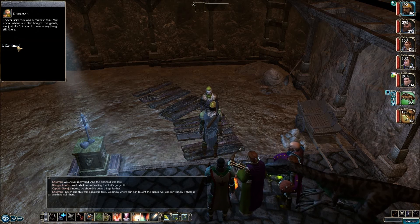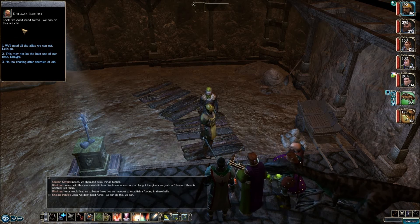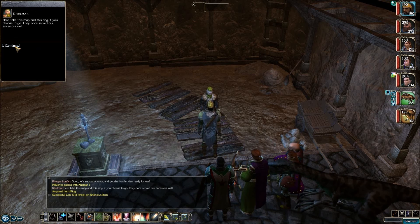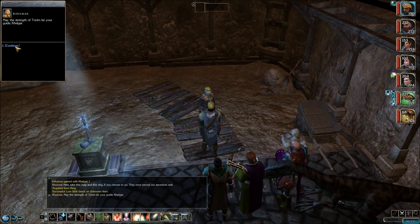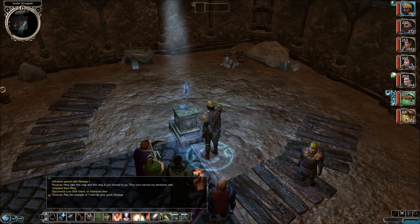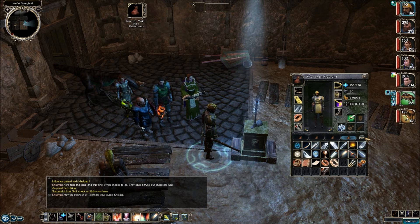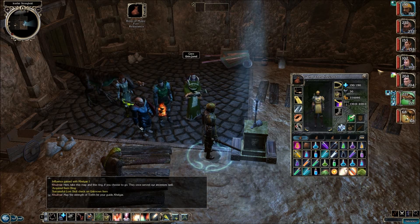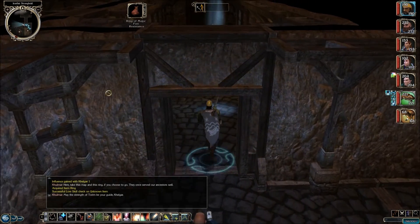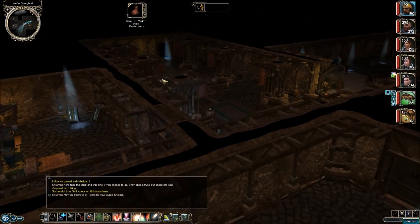We gained some more influence with Kelgar, and we got a map to Mount Galadrim and a Ring of Major Fire Resistance - gives us fire resistance 30. The Mount Galadrim mission coming up is one of my favorite missions in the whole game. I remember playing it the first time thinking, this is what D&D is all about. Off camera I'll see about getting that Umber Hulk Tower Shield made by Gromnar, and then we'll go and face the Fire Giants.